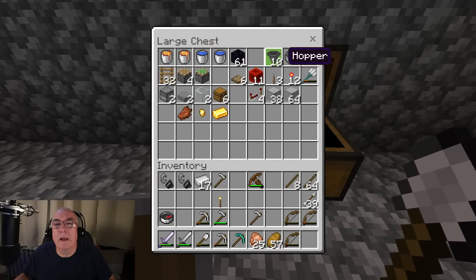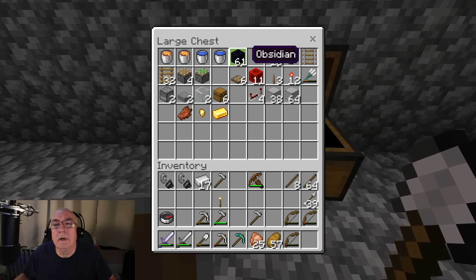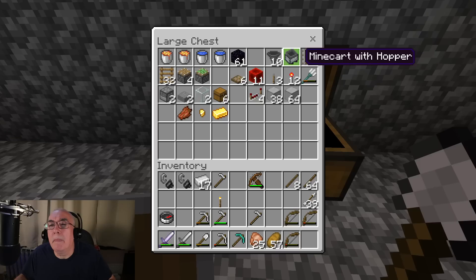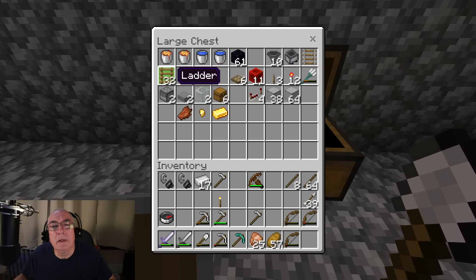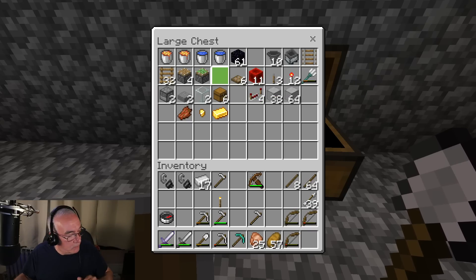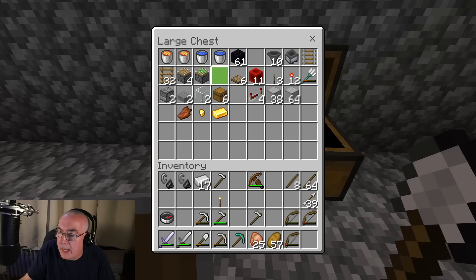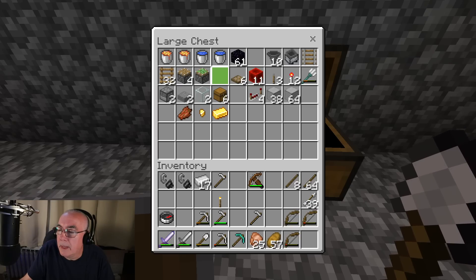So I needed to get the obsidian. Here's what I got: two buckets of lava, two buckets of water, obsidian - though I don't know how much I need total - ten hopper minecarts with a hopper, a rail, ladders, a piston, a sticky piston, and then a redstone comparator and an observer.